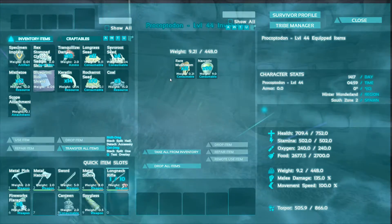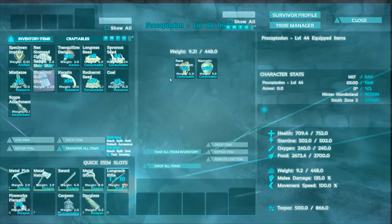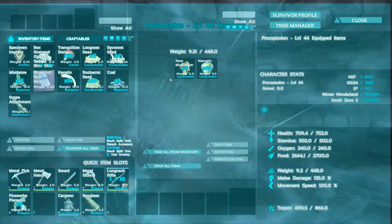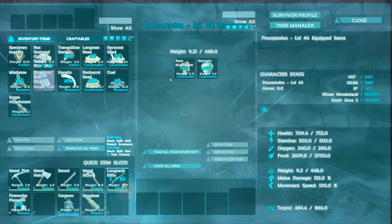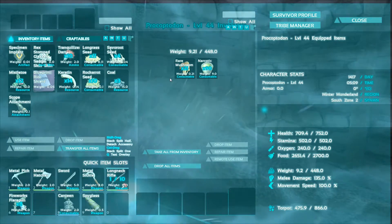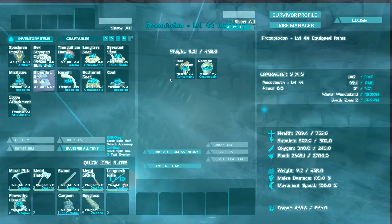So far we have used nine on this one and he's only level 44. So at a higher level, if you were on a normal server with a difficulty multiplier of 1.0 where your maximum dinosaur level is 120 naturally, you're probably looking at spending anywhere from 40 to 50 rare mushrooms on taming a high-level one. Definitely something to keep in mind when you're out and about.